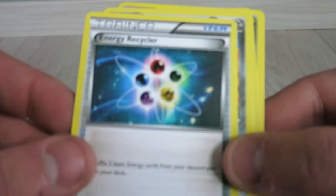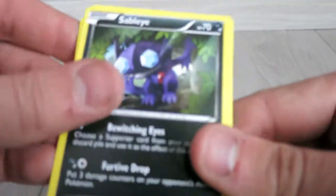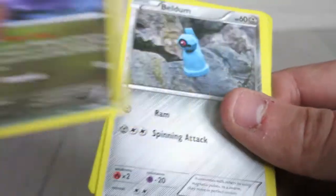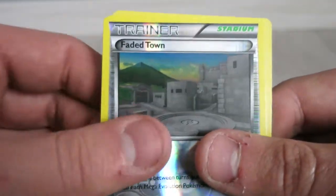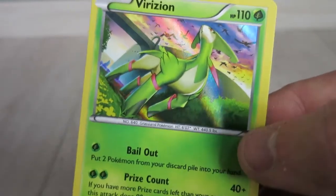It's an Energy Recycler, a Metang, a Sableye, an Aromatisse, a Meowth, a Goomy again. We got a Beldam, a Radish — a Fated Town — and the last card is a Furfrou and it's also a legend.